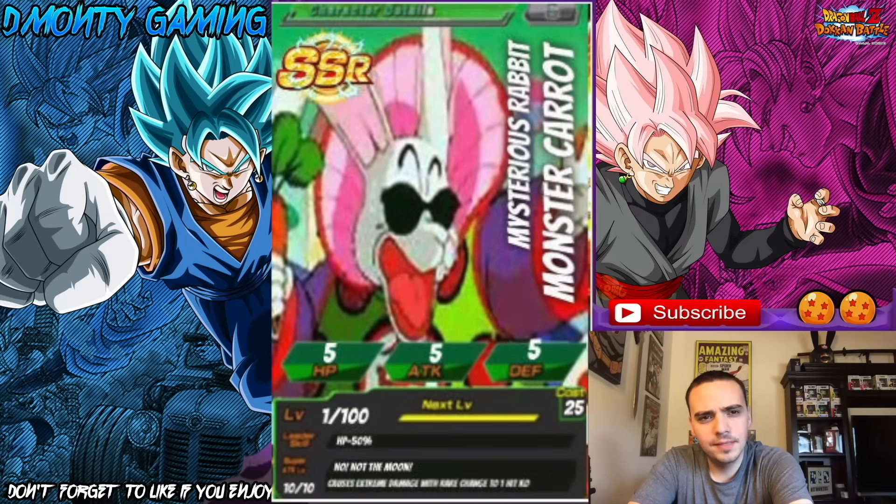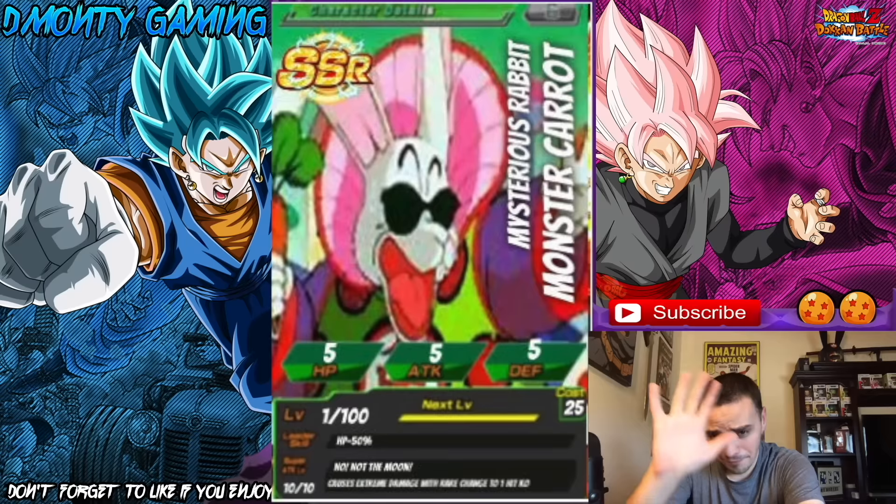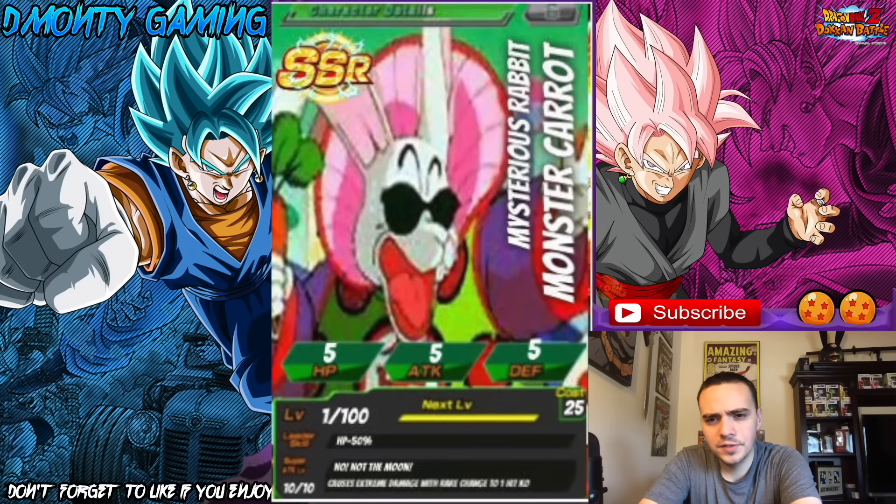The next card was sent in by Charlie. This one is Mysterious Rabbit, Monster Carrot. I think it's from the Dragon Ball series — it's been so long since I've seen it. HP, attack, and defense are all 5. Leader skill: HP plus 50%. Super attack is 'No, Not the Moon' — it sounds so familiar. Let me know in the comments if you know the episode so I can go rewatch it. The super attack causes extreme damage and a rare chance for a one-hit KO — so he's kind of like a Devil Man. Pretty cool card. They should implement this. Great job, Charlie.